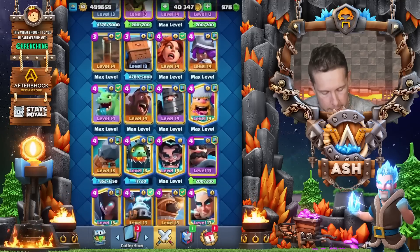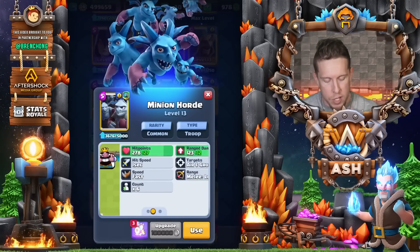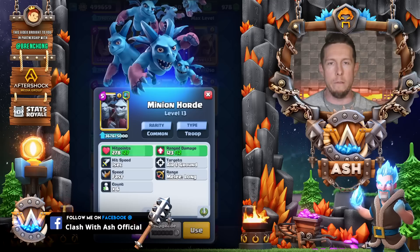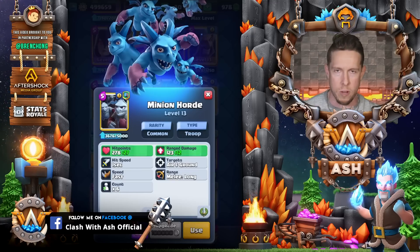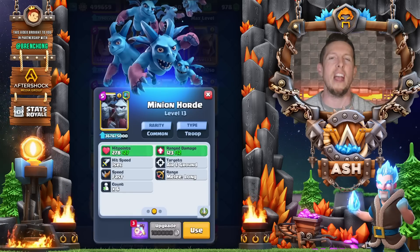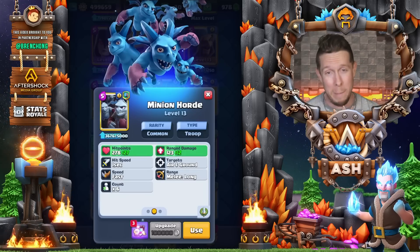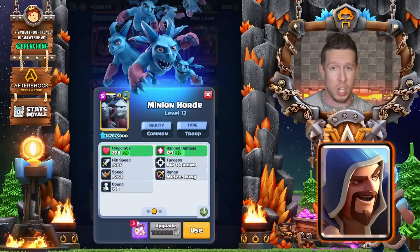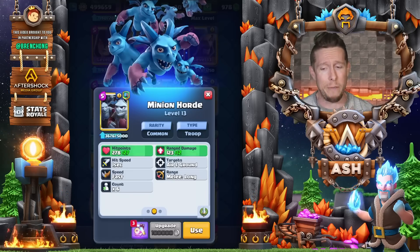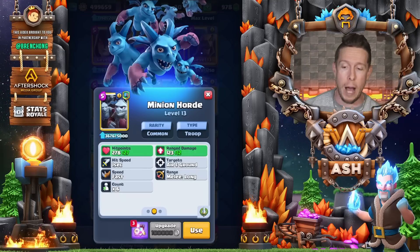Also not a fan of Minion Horde. Even though it had a moment in the last meta, it's dropped back down to where it belongs. Sure, it can get you value if you drop it directly on a troop and they have no response — similar to Barbarians. But almost every deck is carrying multiple spells, and splash units are everywhere in mid ladder right now. You'll constantly run into Wizard and Witch. I would not prioritize upgrading Minion Horde.